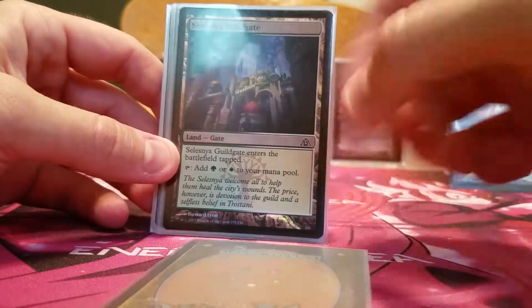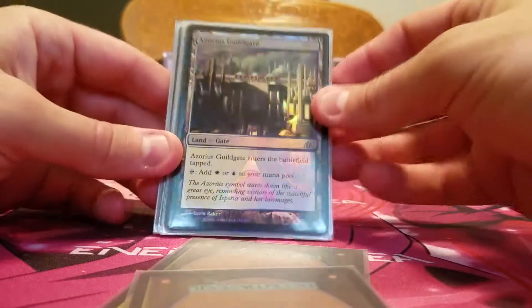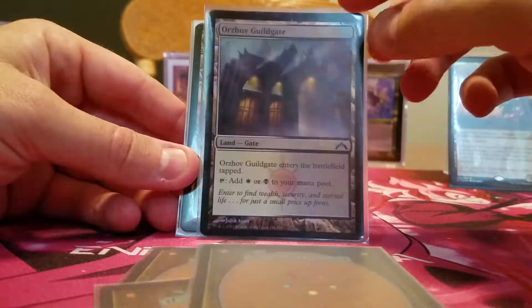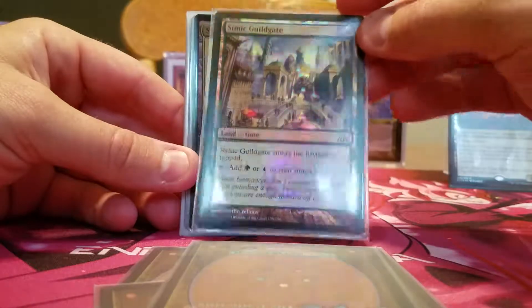Evolving Wilds just kind of thins my deck out. Foil Selesnya Guildgate dual land, foil Azorius Guildgate dual land, Orzhov Guildgate, Simic Guildgate — these are beautiful with the guild symbols.